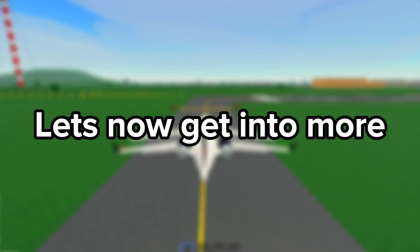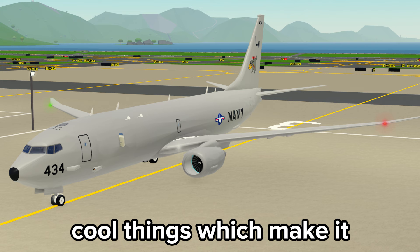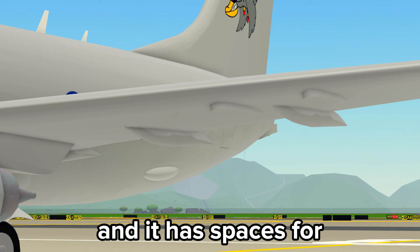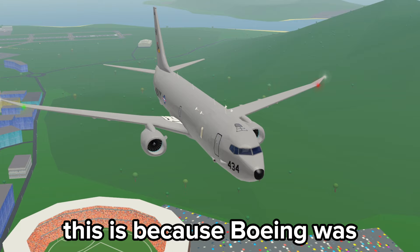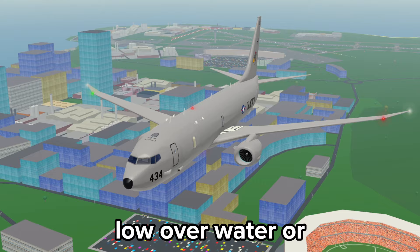Let's now get into more detail with each plane. The P-8 Poseidon has lots of cool things which make it really unique. It has bulges in the engine cowlings, giant observation windows on the side, and space for underwing missiles — underwing missiles on a Boeing 737, that is crazy. As many of you may have noticed, it has wings like a 787. This is because Boeing was told to design a raked wingtip for the P-8 Poseidon, as mission requirements made it necessary since it operated in harsh environments such as low over water or at high altitudes for long periods of time.